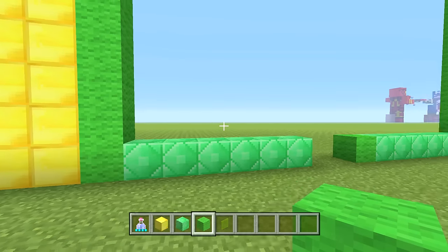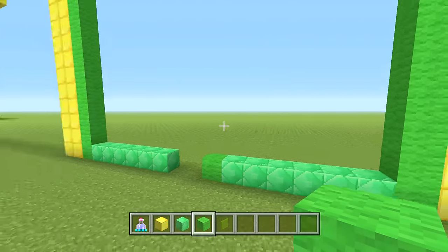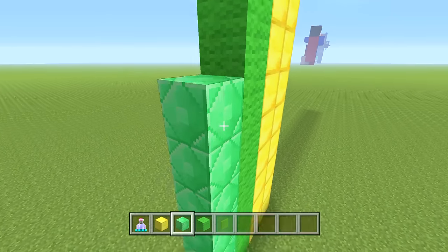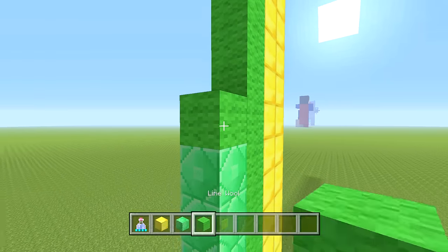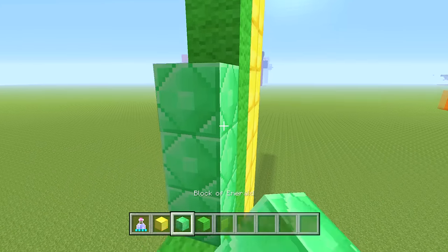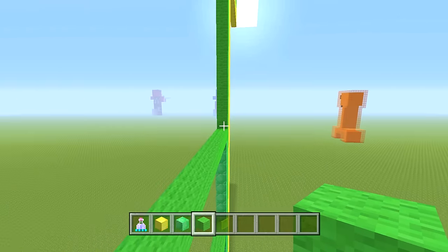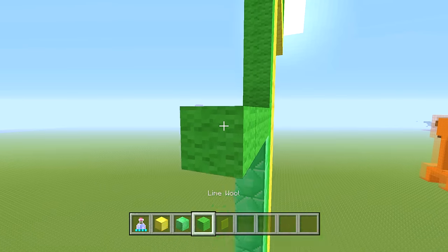Now we're going to make those little bars. Coming to the right side on the inside, we already have one block there. From here we're going to count up a total of six emerald blocks — from the floor it'll be seven because there's already one down there. From right here take the lime wool and connect it all the way across. Next one go up a total of eight, then another line all the way across. Same exact thing: up eight, then a row all the way across — that finishes it up on that part.